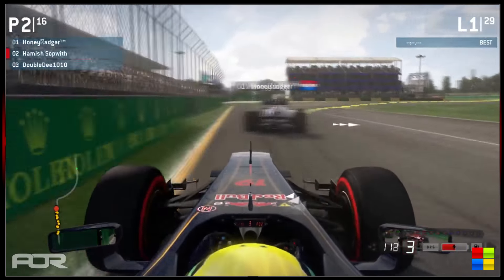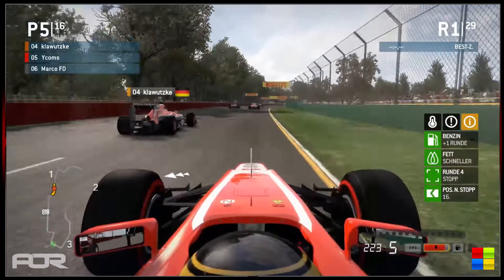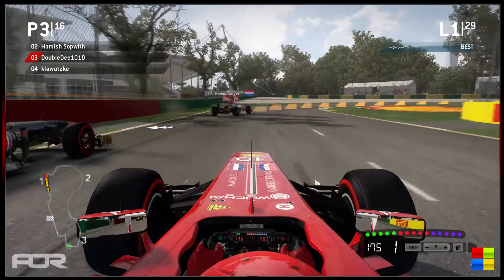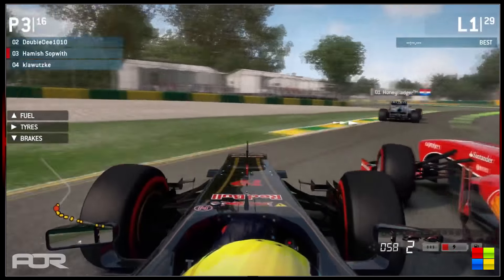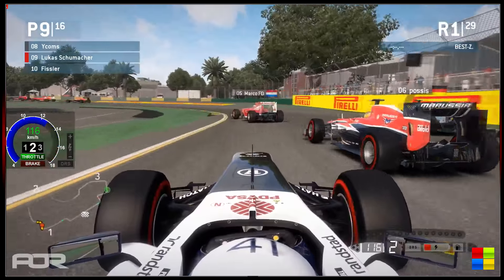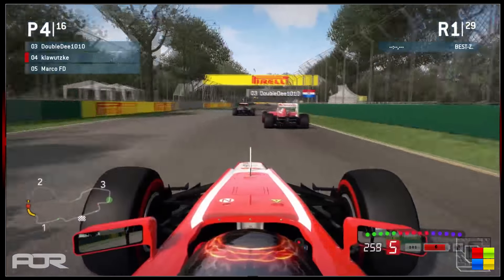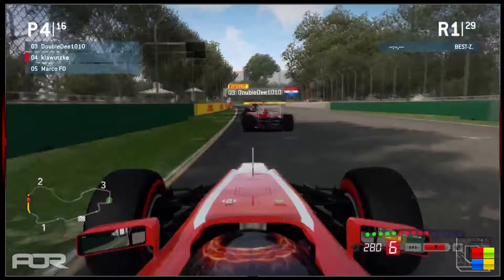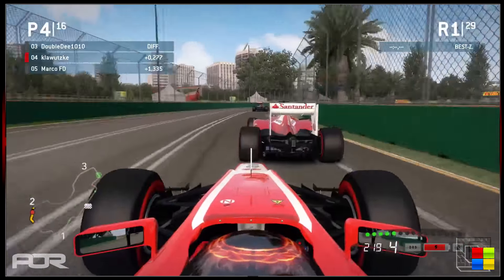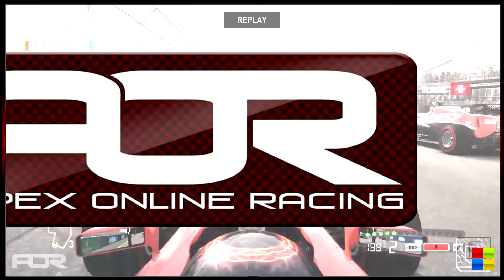Hamish Sopwith has a little bit of contact with Double D. Double D with the inside line at Turn 1, side by side at the exit but with a worse exit. Wycombs loses out to his teammate Klawitski — it looks like Wycombs had some oversteer, no contact but cost him time, allowing Klawitski right past. Double D still fighting with Hamish, gets a bit aggressive and pushes him off the track. Fizzler already up into 8th after starting 12th. Klawitski up into 4th ahead of his teammate, who's now dropped behind Marco FD — so Marco FD into 5th.